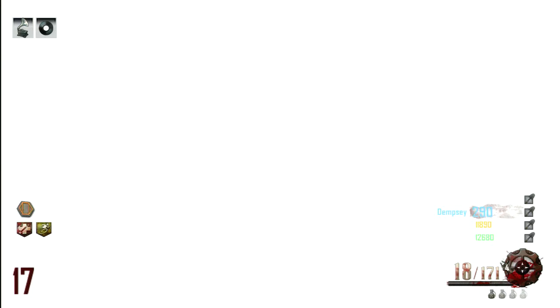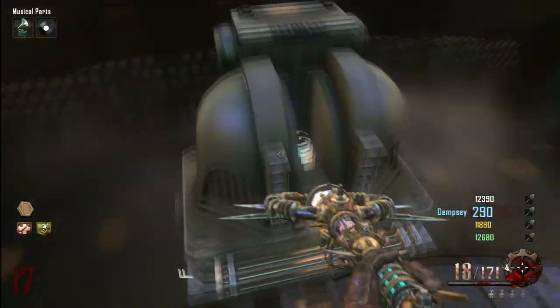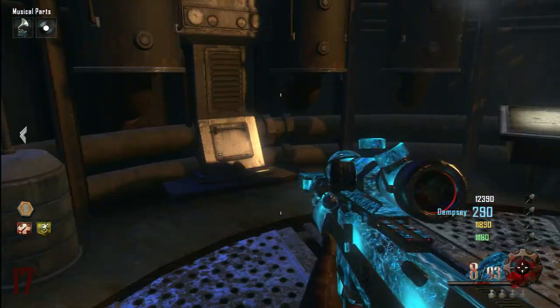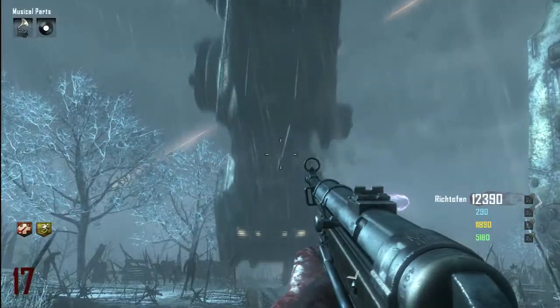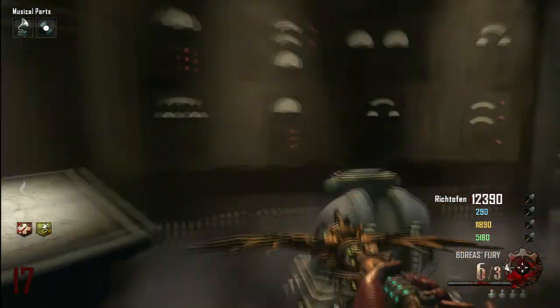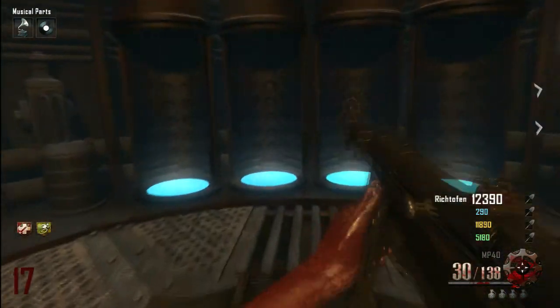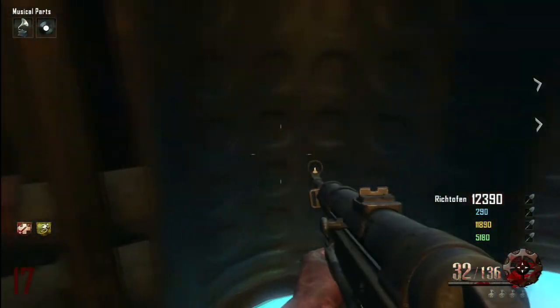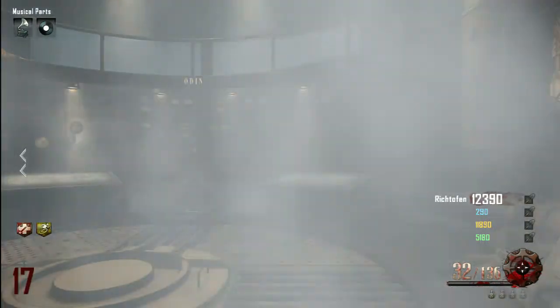Yes, it has to be in this specific order. When we did this part the very first time, we did it exactly like this, so I guess we just got really really lucky. The middle robot that everybody loves and has died to so many times is going to take the wind staff — that's Odin. The very last staff, the fire staff, will actually go below pack-a-punch, and that's essentially breaking the seal.